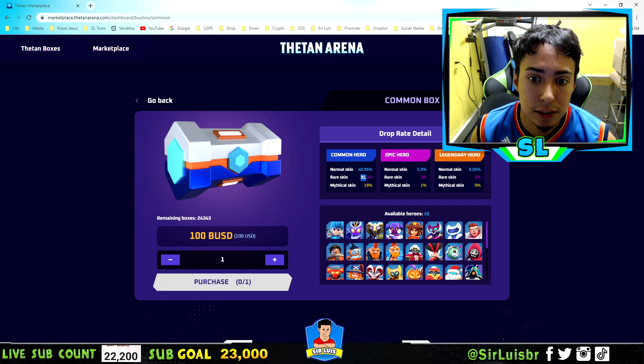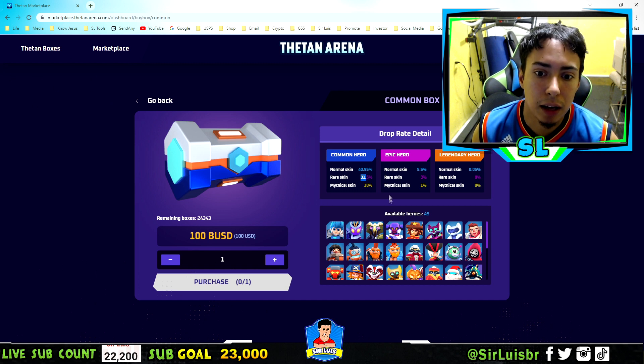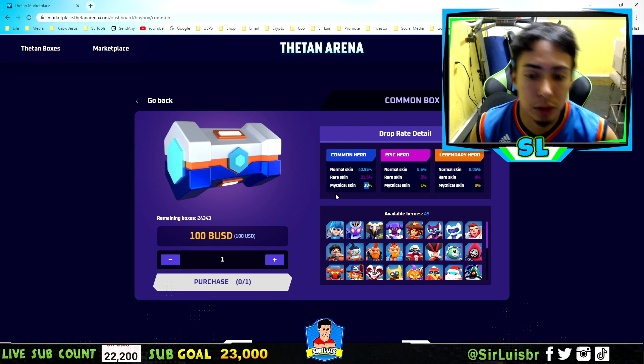I have this hero — to get one that has a rare skin it's a 30% chance. So that's why I'd rather do it with the marketplace instead of getting the box, because it's 40% chance with a normal skin, then 31%, and then 18% with mythical skin, which is even better.